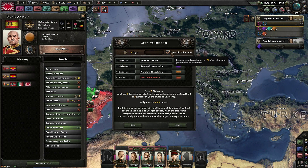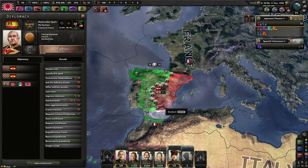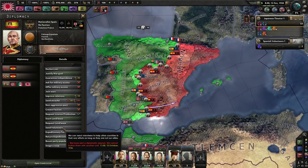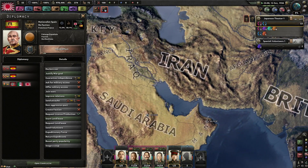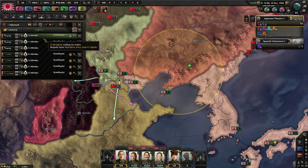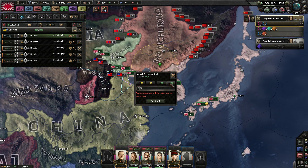And then you just pull them down from wherever you are. You click on your deployed planes in your country, send them to the airbase in Spain. I can send around 100 or something — it says I can send 200. I can send 180.